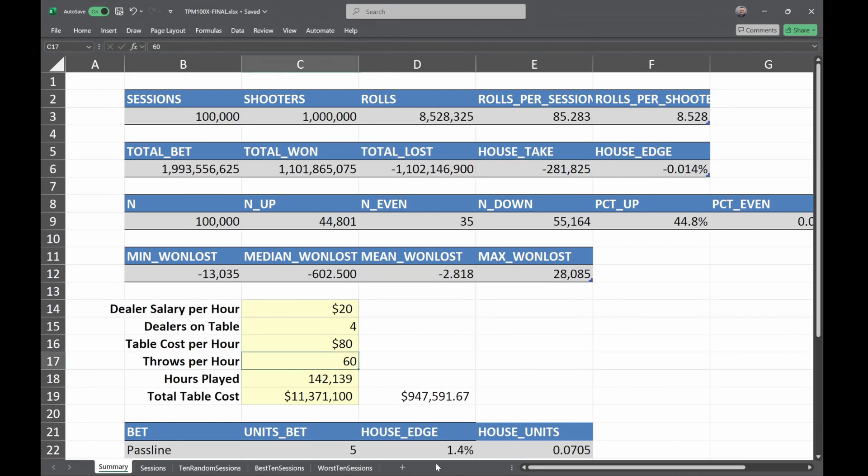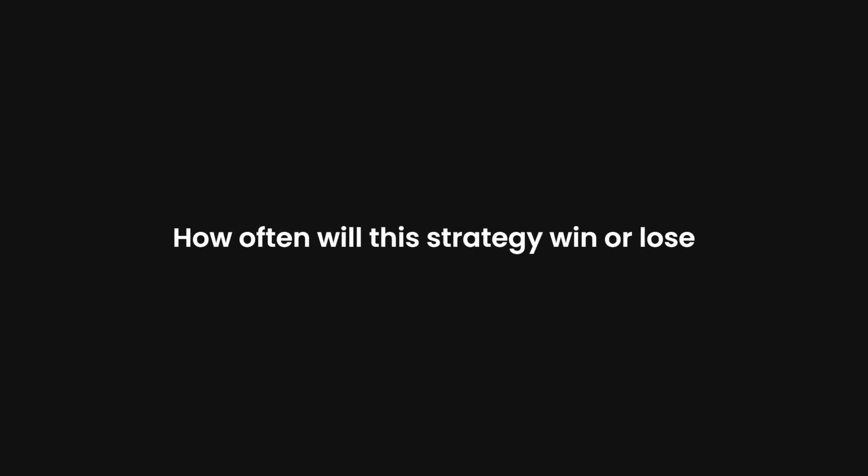Even if you bump this up and say you can do one hundred and twenty throws — one every thirty seconds — you're still way over. So this is a cool way to look at it. Let's get back to the animation and look at the results.